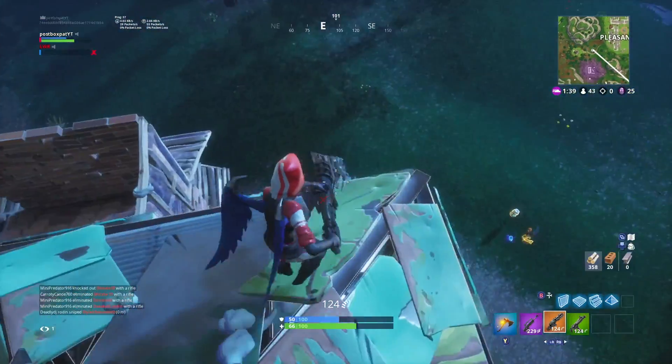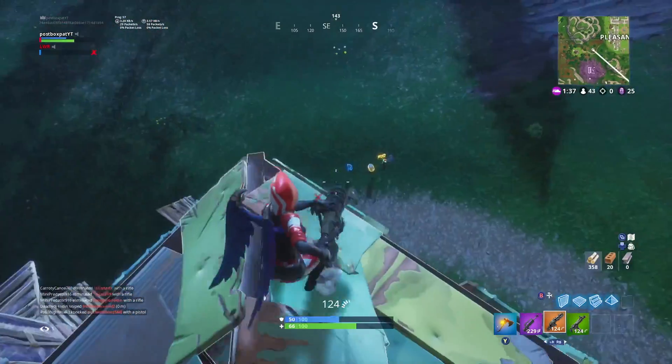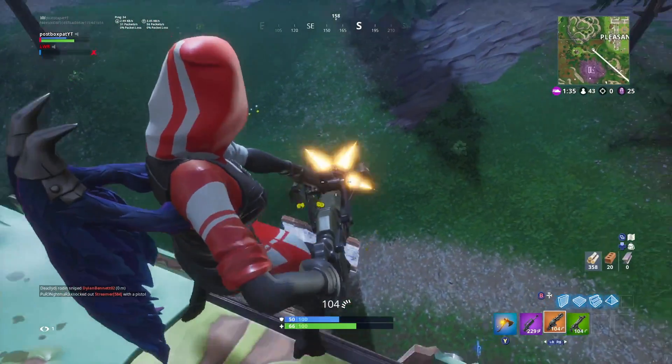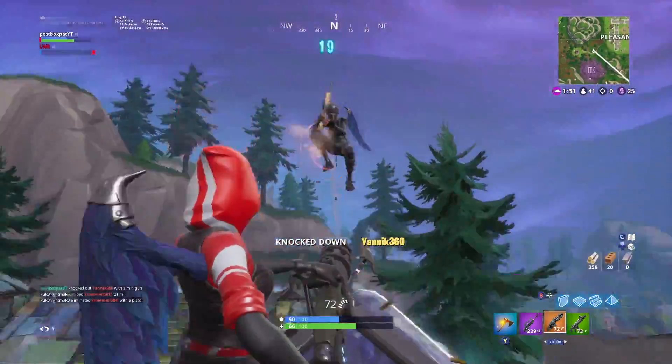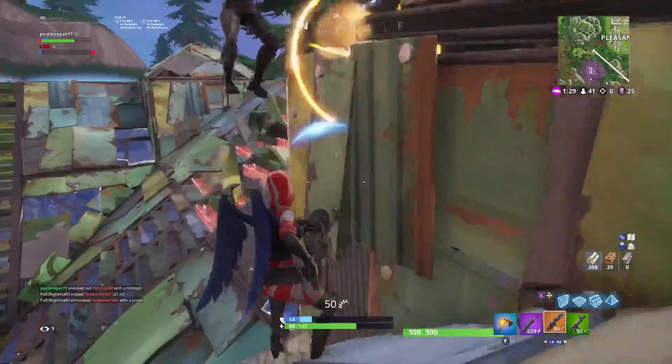I know there are a bunch of zombies around and I can use them to my advantage to work out where players are. I see a guy down there — looks like he's looting Zeffo's stuff. I just minigun him. I love using the minigun in situations like that — easy minigun kill. Another guy in front of me, I activate my minigun and take him out.